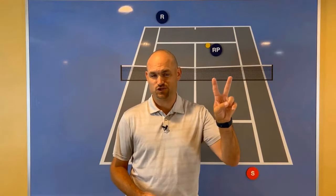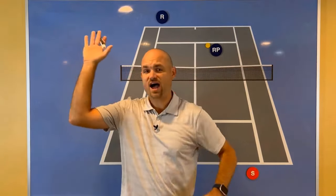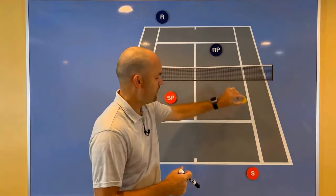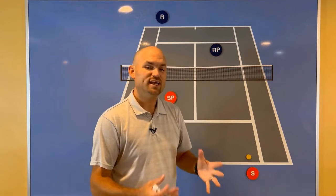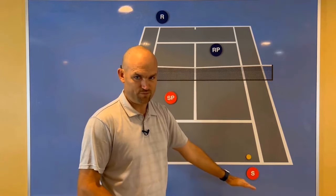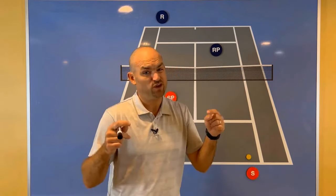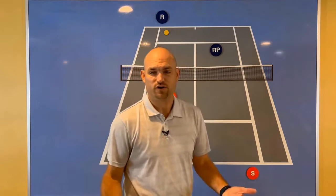Common double strategy mistake number two: you're at the net and you have an overhead or a high volley, a ball that you're thinking you should crush it and end this point, and you end up hitting the ball back to the baseliner. When you hit it to the baseliner, you're hitting it to the person farther from you — the person with more time to react. The chances of winning the point go down and they end up prolonging the point, and you squander that opportunity.